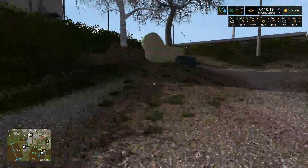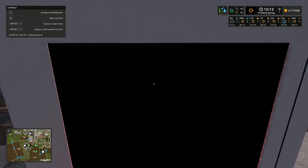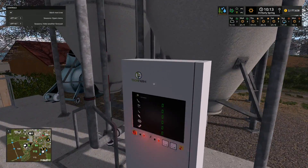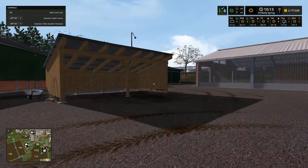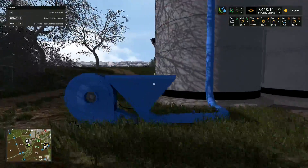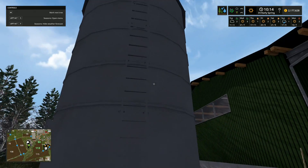We've bought the cattle yard for 680,000 euros and we're able to start doing cows. We've got a shed over there and another shed down here - that's a big storage barn. Then back up through here we've got what looks like grain storage. I activate the farm silo and yes, it is grain storage up here. I'm not sure why we'd want grain storage here for the cows unless there's another aspect I'm not yet aware of.